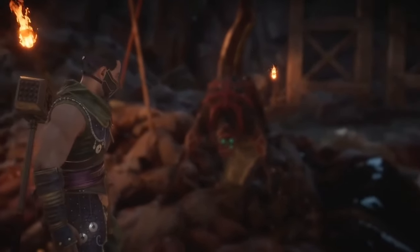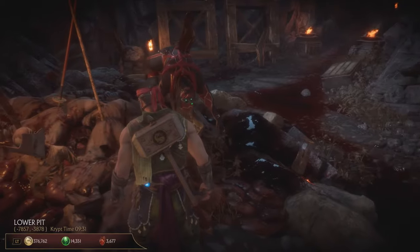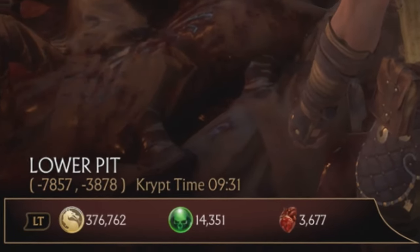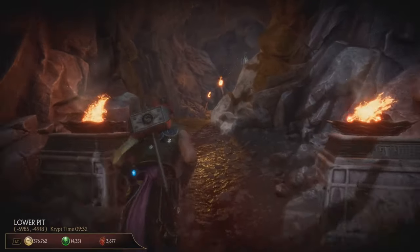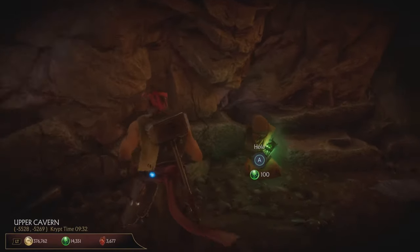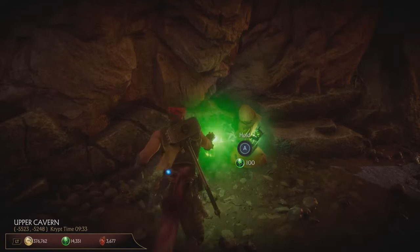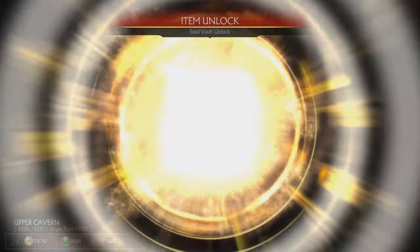And now, finally, you can open the green soul chests, providing that you've got enough soul fragments. The souls are one of the currencies in the game, along with coins and hearts. If you want to know how to get them, I've got another video about soul farming, so you might want to check that out — this will get you tons of souls in no time.